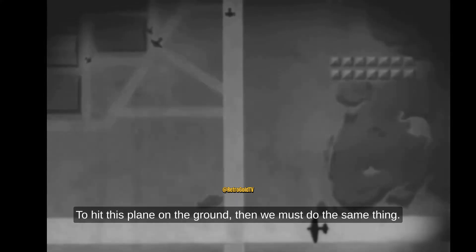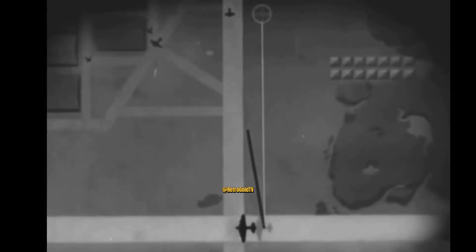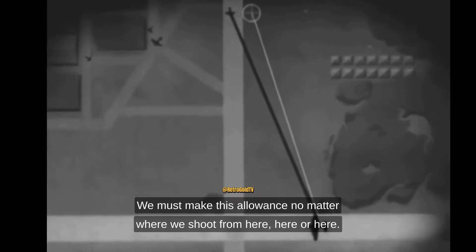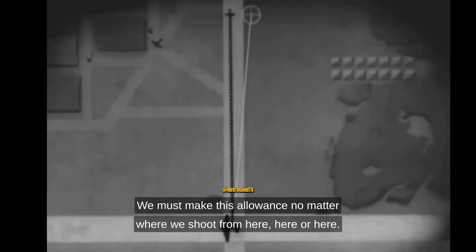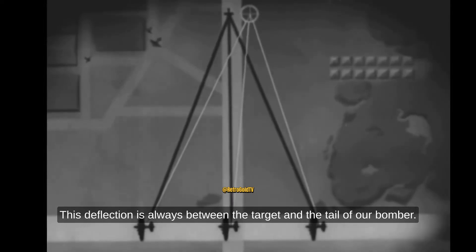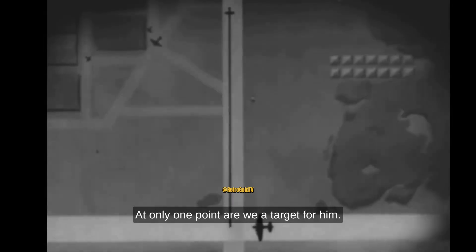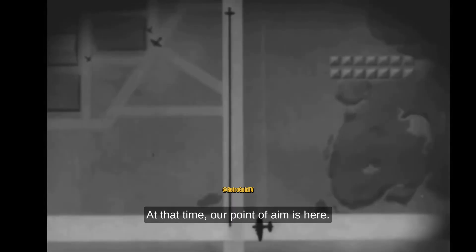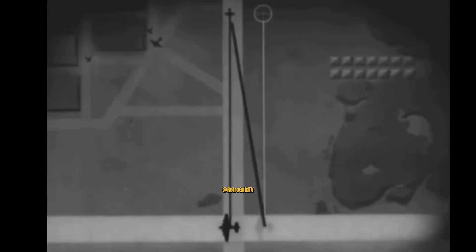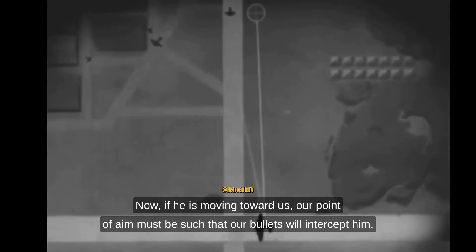The paper boy never understood why, but he soon learned he had to aim at the far side of the house for his paper to land on the porch. To hit a plane, then, we must do the same thing — make allowance for the effect our bomber's motion will have on the bullet. We must make this allowance no matter where we shoot from. This deflection is always between the target and the tail of our bomber. At only one point are we a target for him. At that time, our point of aim is here. If we shoot accurately, we get this.